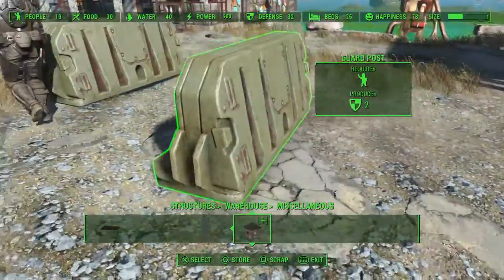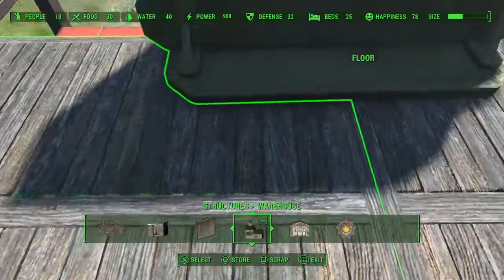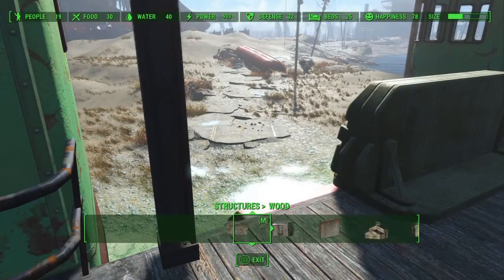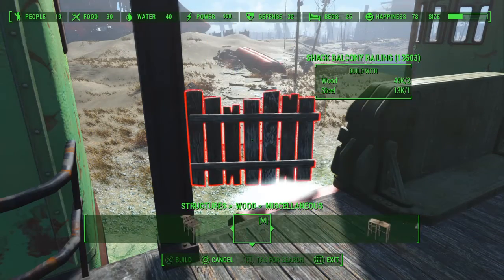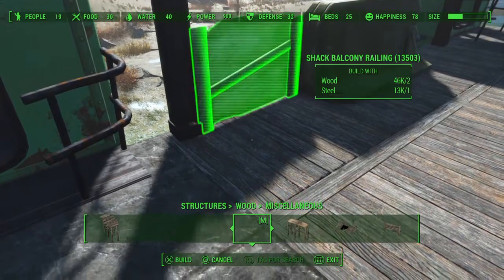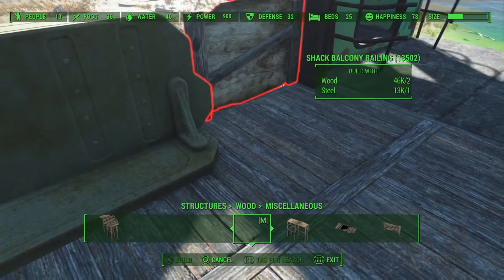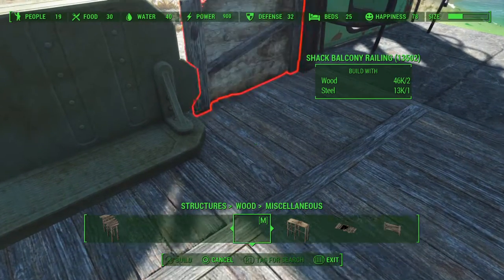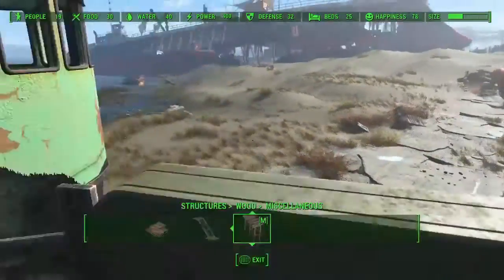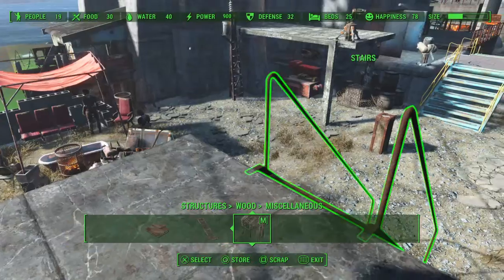Now I come down and take my guard post and place it right about in the middle. Once you get your line it's easy to place right in the middle where you need it to be. Then to cover up these gaps I'm going to use a couple of balcony railings — they're a little finicky here but you just play around with it and you can find the spot it fits. Now you've got a guard post right here in the middle, and you can finish building the walls and staircase however you want off of this.